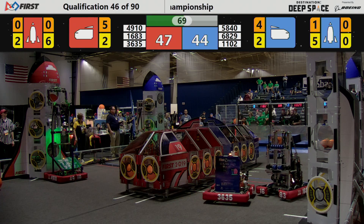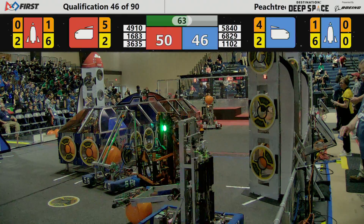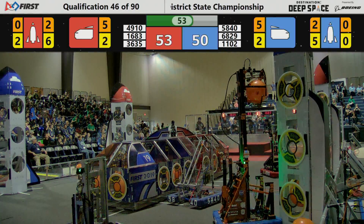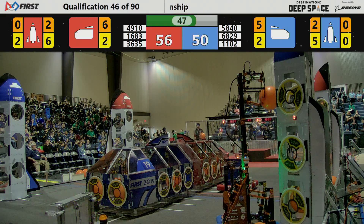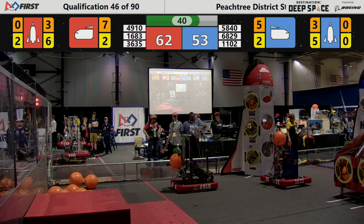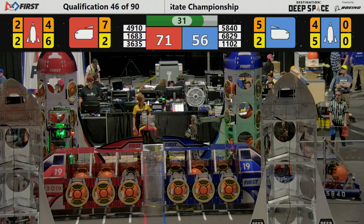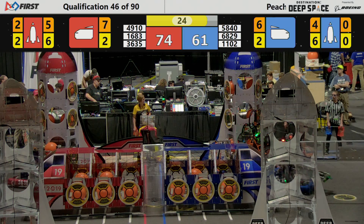Now the cargo begins to be loaded by 4910, the East Cobb Robotics team. They have loaded the top cargo bays, as 3635 the Flying Legion behind them scoring in the cargo ship — three points for those round spherical objects scored in the cargo bay, two points for the hatch panels. 3635 and 4910 scoring simultaneously in both ships. 3635 picks up another piece of cargo and places it in the low end. 4910 quickly behind them in the mid level; they're almost fully loaded on the red alliance rocket, ready for deep space, as the blue alliance rocket is almost fully loaded as well.